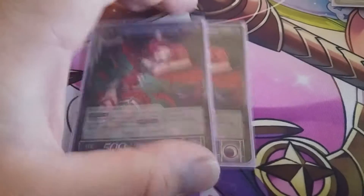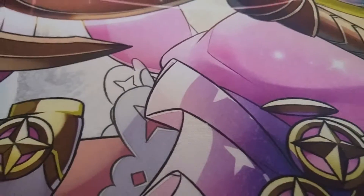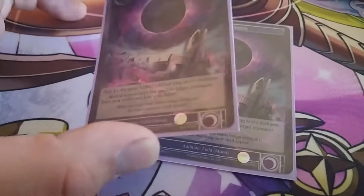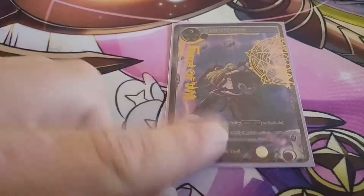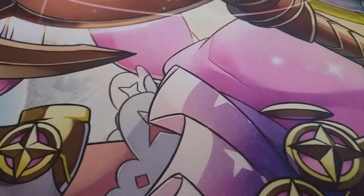Two Lilith because Lilith is amazing — lifelink and destruction. Two Moon because I don't like drawing them, but I really want to have one in deck to get Gill Lipis's enter effect off. Then a one-of shenanigan card because I like this card in the main better than the side.